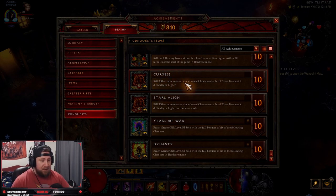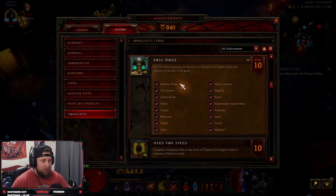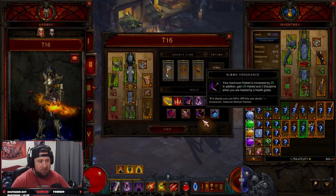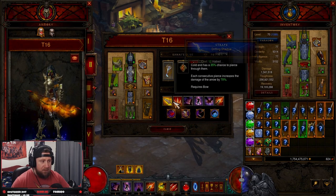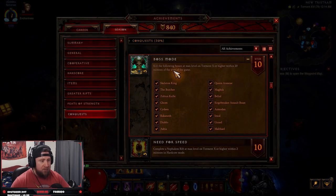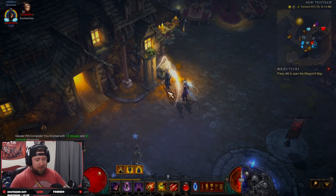I chose to do Boss Mode because I've done it in the past, and completing it in 20 minutes is super easy — especially if you have a fast, speedy T16 build. I did it with my Demon Hunter using my T16 build with Hungering Arrow, which is super strong with the GoD DH set. I just sped right through Boss Mode with no problem. If you're going to choose Boss Mode, pick your fastest T16 build, start the game, and go act by act.